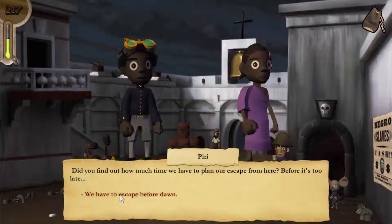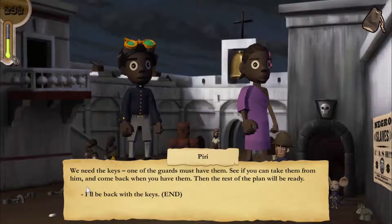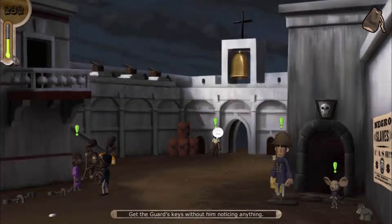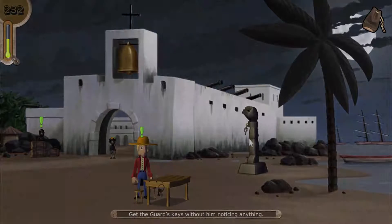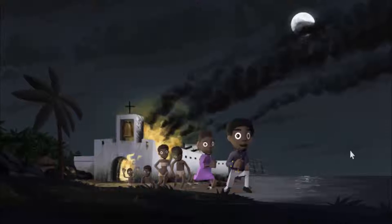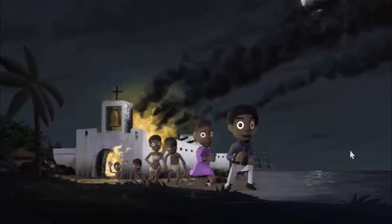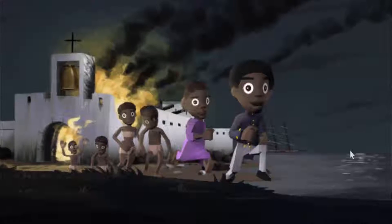In-game dialogue: 'We must escape before dawn! We'll need to get me out of this shack — we need the keys! One of the guards must have them — see if you can take them from him.' To keep things spoiler-free, after doing a bunch of stuff they manage to escape the fortress. The end scene: 'We escaped into the jungle together with many other slaves while the white men were struggling to put out the fire. We were free, and together again. How it went from there, what battles we fought for our freedom, you must hear about some other time.'